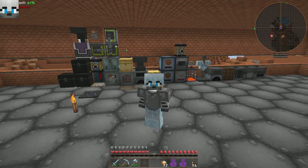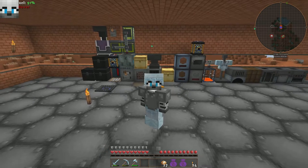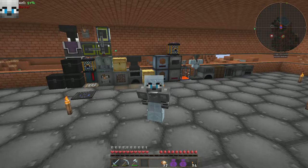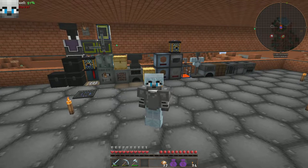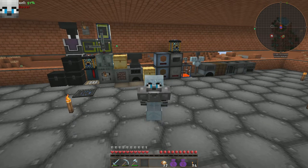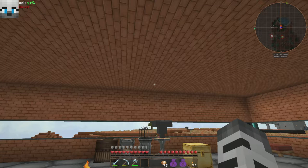Howdy, what's good everybody, it's the White Tiger here. Today we're going to do some IC2 stuff. I'm sorely in need of some new armor, so I'm going to get me some nano suit armor. I'm going to try to do everything here on camera, but if not you're just going to have to bear with me. Let's get started.